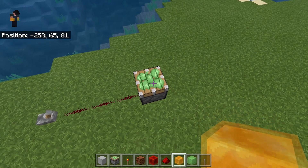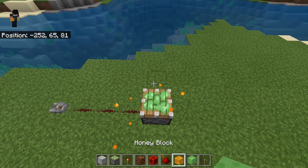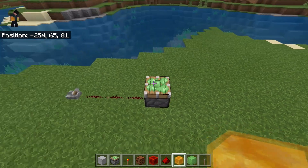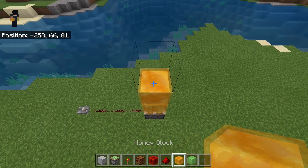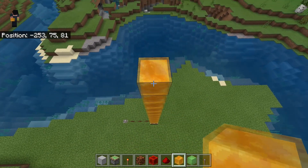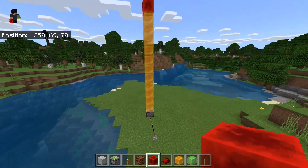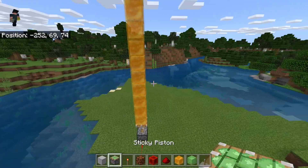We can use the 12-block limit to our advantage by having sticky blocks on the piston's face. To take advantage of that we can have 11 sticky blocks followed by one redstone block — so 1, 2, 3, 4, 5, 6, 7, 8, 9, 10, 11, then a redstone block. As you can see we have this massive tower over here, and that's how you can bus the signal up.